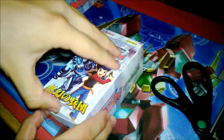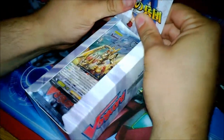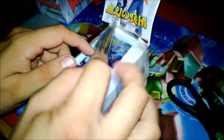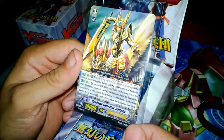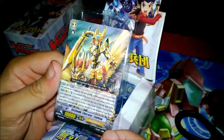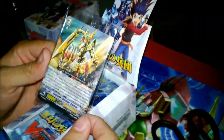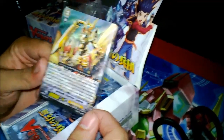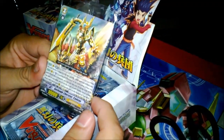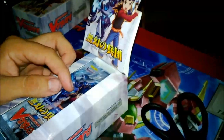All right, to the floor it goes. Let's see if we can open it fancy. Oh, look — it came with a promo! It's a Liberator. Each box comes with Goshawk Liberator. You don't have to pronounce it. That's the promo that comes with either the Nova or the Oracle Think Tank extra booster. It's not much use right now until the Liberators come out, but it's pretty sweet.